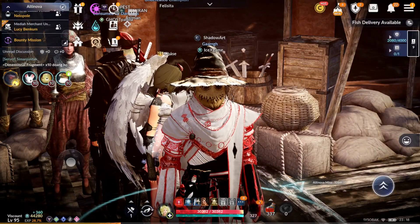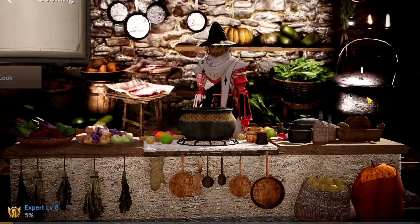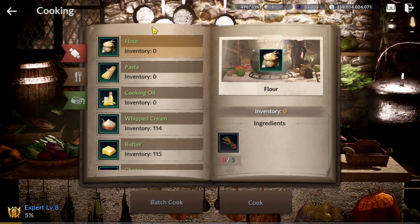Hello guys. Konnichiwa, Abagaba. Kamusta. Salaam. Shenzhao. In this video, we are going to talk about the cooking system just released in global.